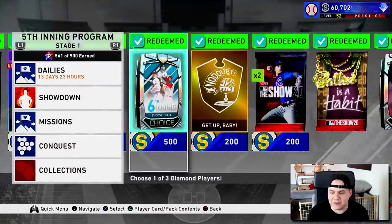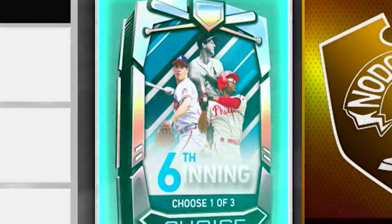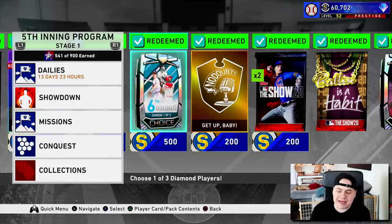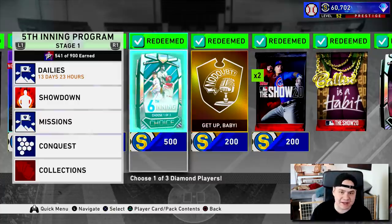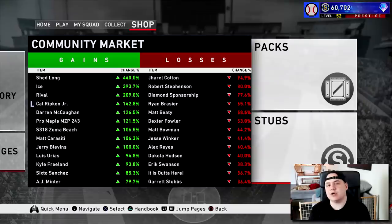If you go to the Fifth Inning program, it's still there — we got a bit of a leak. The Sixth Inning program bosses are listed at the 150-star point of the Fifth Inning program. You can't see the actual cards yet, but based on the card art it looks like the Sixth Inning program is going to feature Greg Maddux, Jimmy Rollins, and I think that's Stan the Man. Everybody's already talking about it on Twitter.